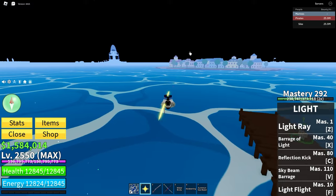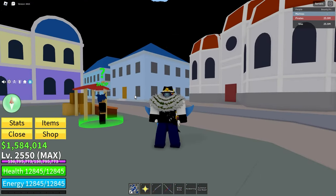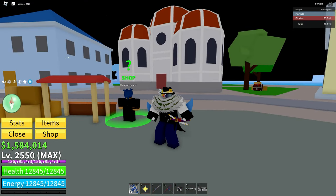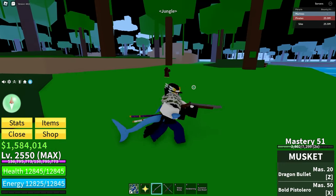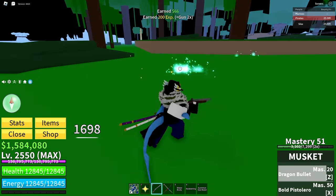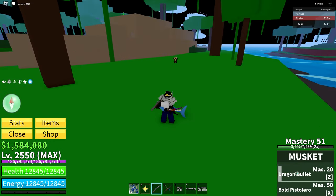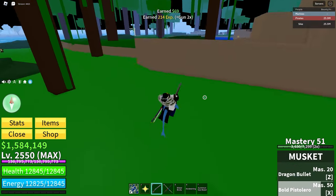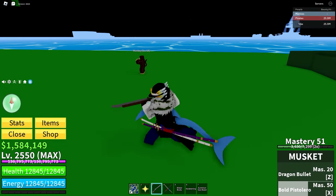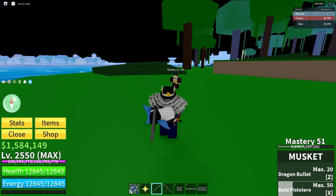Musket. The musket can be bought from the weapons dealer in Middletown for $8,000. It has two moves. The first is Dragon Bullet, which is an explosive bullet just like the Explosive Pellet of the slingshot. Next is Bold Pistolero — that's the X move, and it makes a tornado, launching the enemy upwards. These monkeys don't have very much health, and I do have gun stats, so that doesn't help their chance of survival.